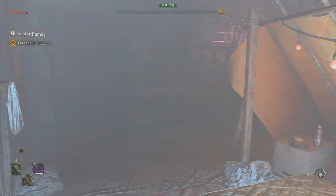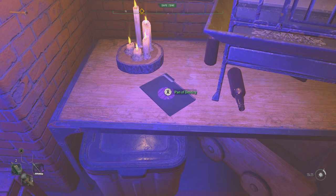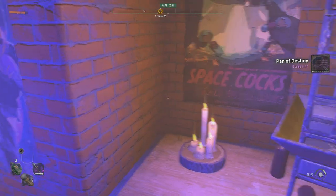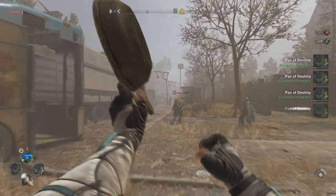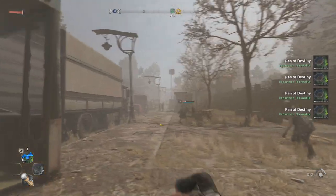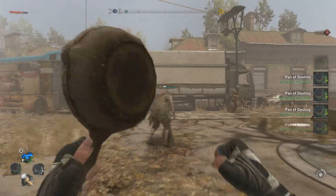He does send us a gift immediately after the side quest ends. On the table now there's a blueprint we can pick up called the Pan of Destiny. This is an amazing weapon — definitely one of a kind. It does require 369 parts to craft, which is quite a bit. But once you make it, it immediately comes back to you after every throw, and you can throw it extremely fast. It's basically a boomerang pan — literally every time you throw it, it'll come right back to you no matter where you throw it. It's freaking awesome.